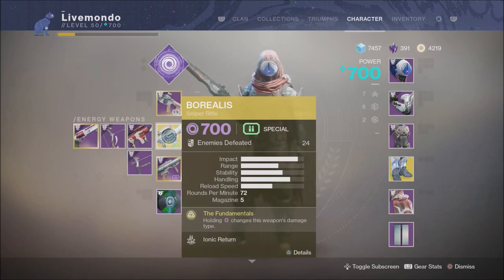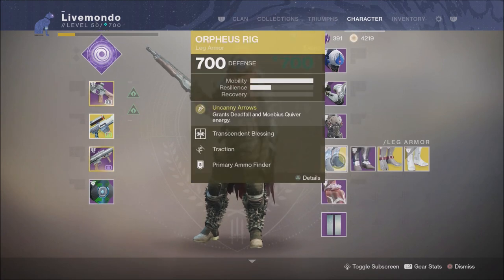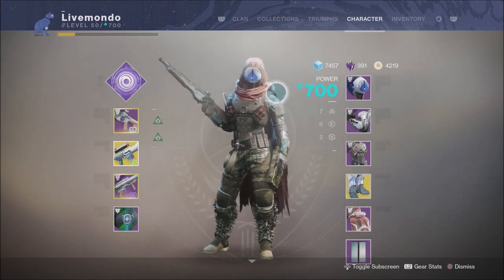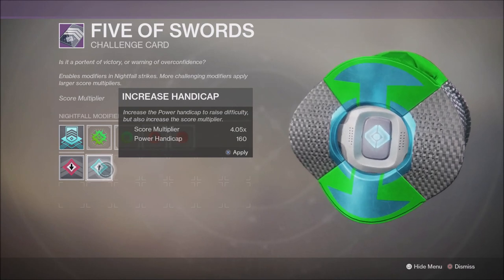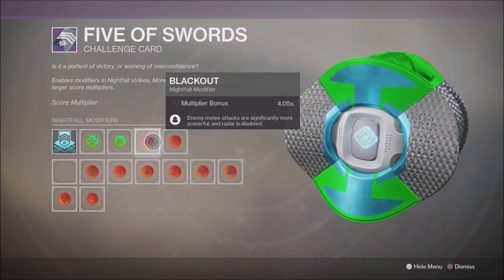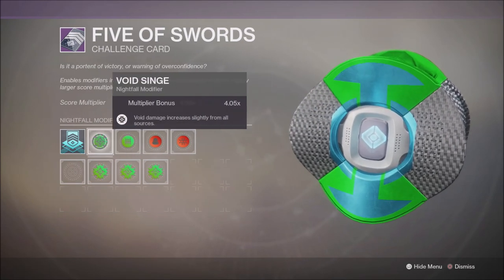I'm doing it on Night Stalker, so we're running Bygones, Borealis, Bad Omens, and obviously Orpheus Rig because we're using Tether. My arms have Rocket Launcher Scavenger and the helmet has Rocket Launcher Reserve so we can carry seven rockets instead of six. I took a Power Handicap of 160 which gives us a score multiplier of 4.05, using Void Singe, Heavyweight, Blackout, and Match Game to achieve that score.